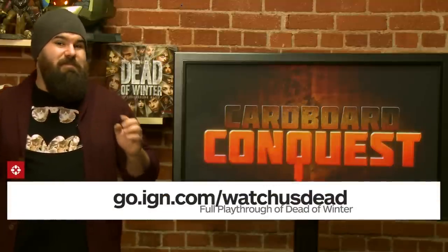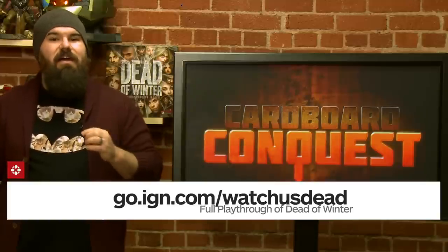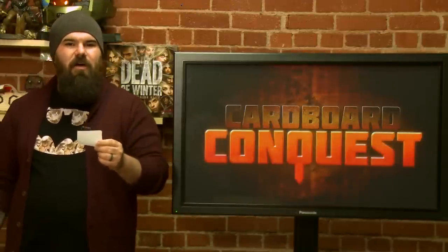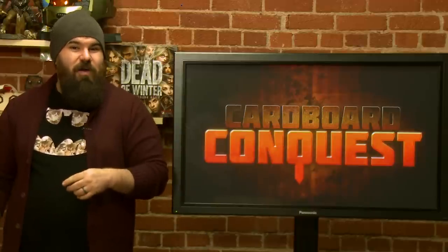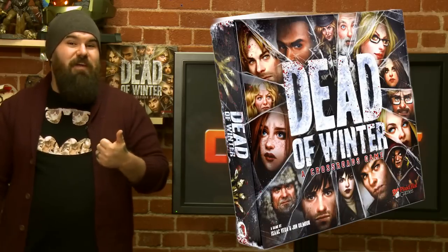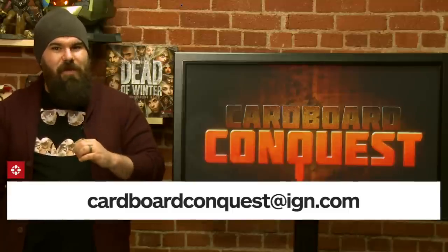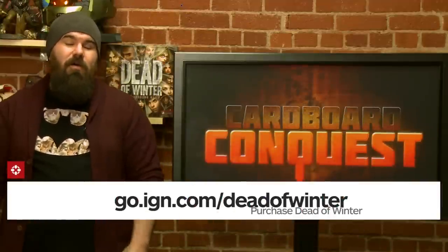On the full playthrough we also announced the winners from last month's giveaway of Betrayal at House on the Hill. The other winner is Jason Olsen, who named the wicked were-rat Master Finneas Piccolino, and he wrote a pretty extensive backstory — so thanks Jason. You could win stuff by watching our show as well. This month we're giving away copies of Dead of Winter, limited release characters for the game, some other Plaid Hat games, and actual plaid hats that Isaac brought. Send an email to cardboardconquest@IGN.com with your choice zombie weapon for a chance to win. You can pick up Dead of Winter at the link below, and for all your board gaming needs, stay tuned to Cardboard Conquest right here on IGN.